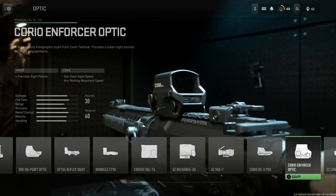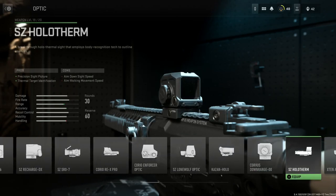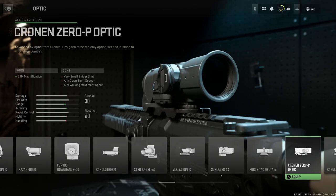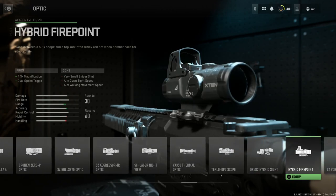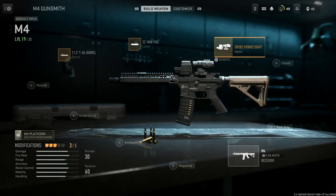For the optic, you can really go any way you want. The Mark 18s are compatible with a bunch of different optics because you have that Picatinny rail for mounting. Options include the EOtech holographic, any of these red dots, or an Elcan Specter — which I love the look of; it's something I'd run in Insurgency a lot, and some military guys run Mark 18 builds with the Specter. You also have an ACOG of course. I'm going to be running the DR-582 hybrid sight, which gives us an EOtech with flip magnification for 4.8x — a dual optic zoom. The cons are a very small sniper glint (since we're over 4x), aim down sight speed, and aim walking movement speed.